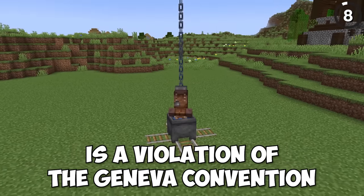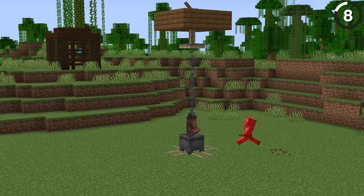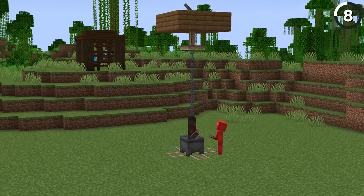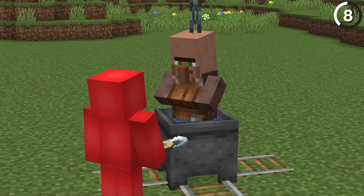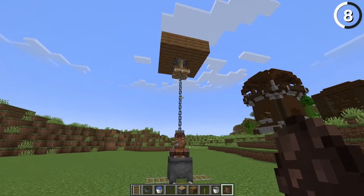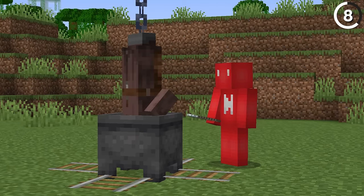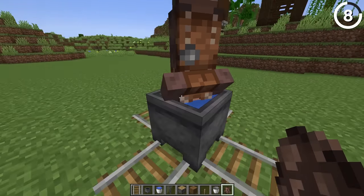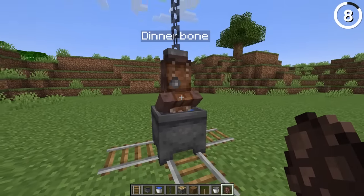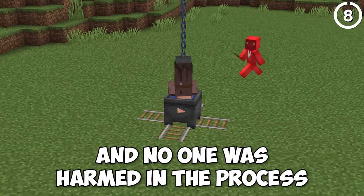This build hack is a violation of the Geneva Convention — now that I got your attention, let's talk about how we built it. By tucking a villager into place in a cauldron and then using a Dinnerbone name tag, we can flip it upside down. But because it's a cauldron, it's not gonna drown. And then with a couple of chains on top, we make it look as if it's hanging inside the pot. Luckily the villager is a paid actor and no one was harmed.